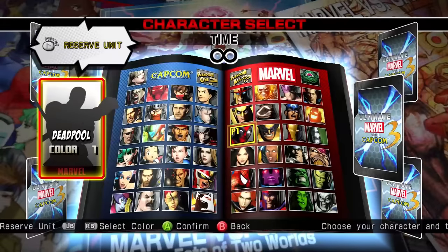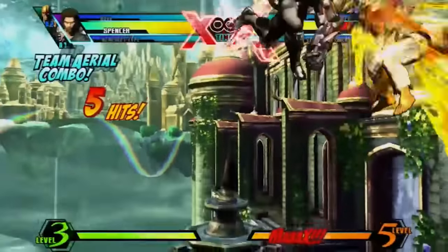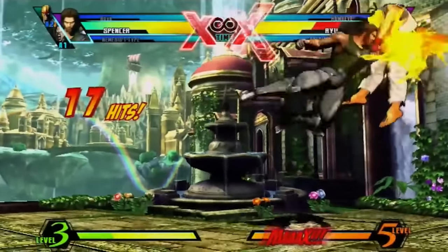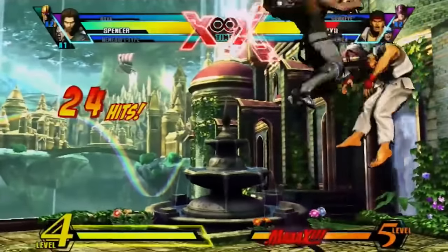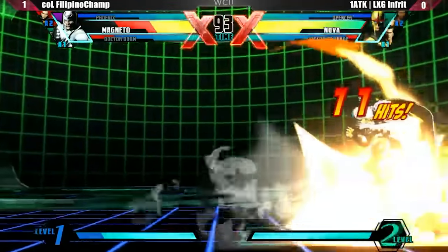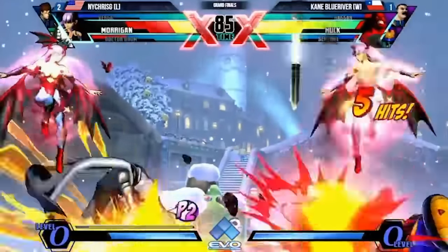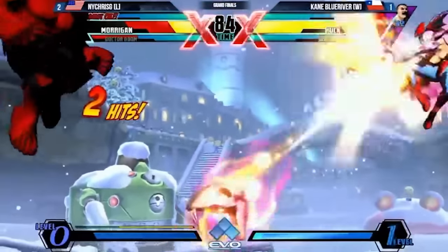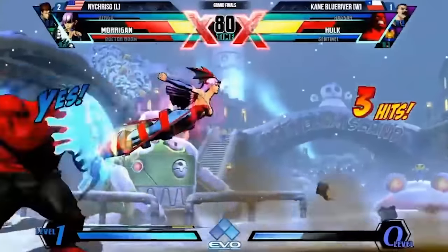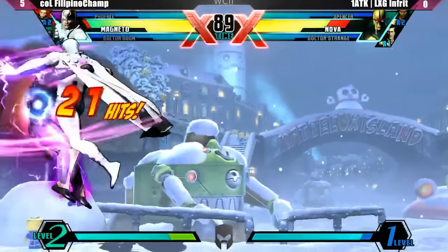TAC Infinite is so strong because any character has the potential to touch of death, as long as they have the correct character in the second slot. Not only do you kill your opponent's character, but you build a massive amount of super meter with it. This allowed certain teams to become much stronger. For example, teams with Nova, who has one of the best grabs in the game, can now reliably kill off any grab that Nova gets. Before, it would require a lot of meter or specific setups to do any sort of damage. Chris G's famous team of Morrigan, Doom, and Vergil now had a reliable way to gain the meter it needed for its super bar heavy playstyle. It also allowed touch of death off straight hits, and for Morrigan to set up her fireball game. Now, any character that had issues doing damage could potentially touch of death any character in the game.